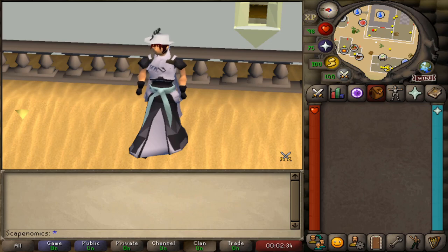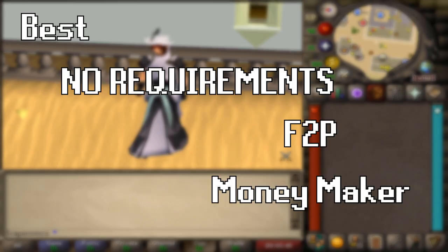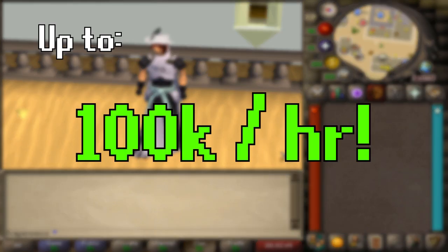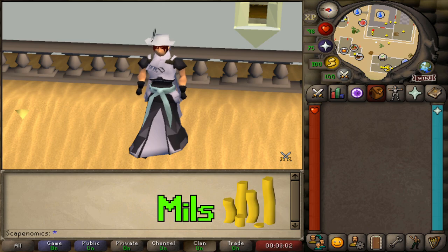Welcome back to another video. In this one, I'm going to show you the best no requirements free-to-play moneymaker that I know of. Depending on the prices, you can make upwards of 100k an hour doing this moneymaker, and zero requirements. Be sure to stick around until the end of this video because I'm going to show you how to scale this moneymaker to make millions of gold.